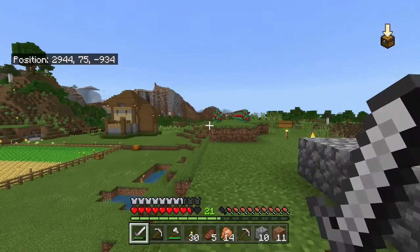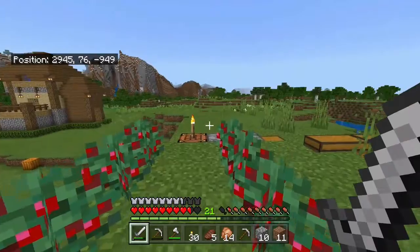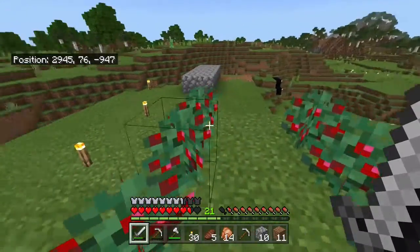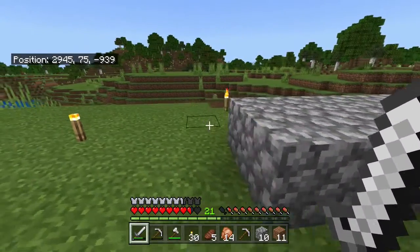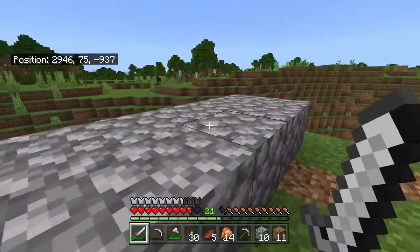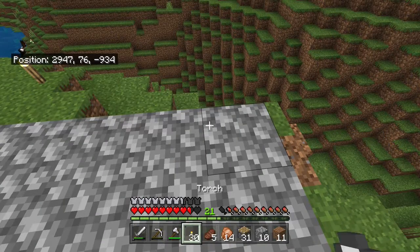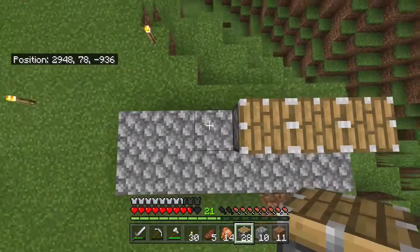I've chosen the area for the sugarcane farm — gotta watch that creeper. I don't want it too close to down there because I think it's loud when it's running. What you're going to need is an area about 12 blocks long and two blocks wide. As I said, this is not my design — it is Silent Whisperer's — I'm just going to mimic it. The first thing we need to do is put in our pistons facing up, like so.